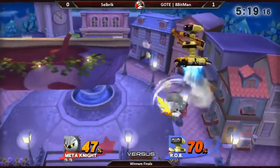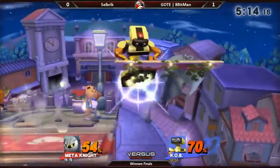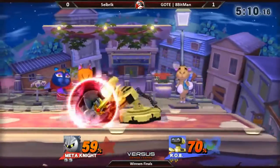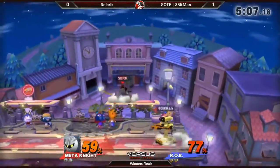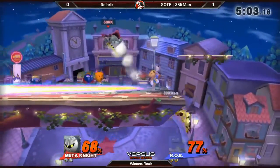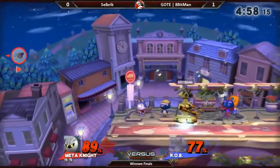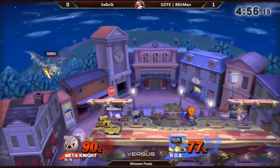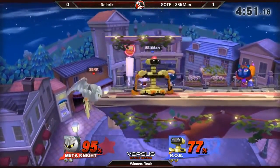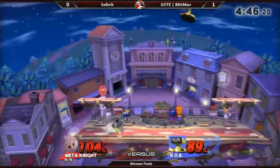Nice snare - stage spike, no tech. I think that one was actually techable. That was close. A-Bitman has such great use of down tilt. Saberick missing - very rare miss from him, missing that gimp opportunity. A-Bitman missing the punish. It is actually pretty easy to gimp Rob depending on the character you play. Oh my god, that was killed. See that stage spike to him. He waited there so the gyro didn't push him. That time he had the invincibility because he grabbed the ledge from so low with dimensional cape.